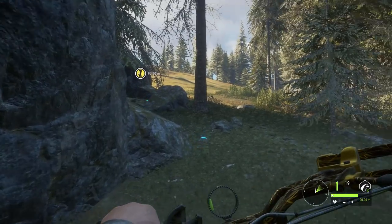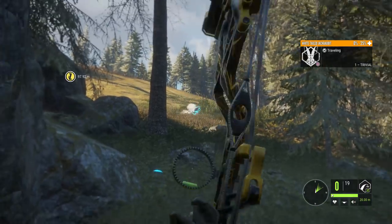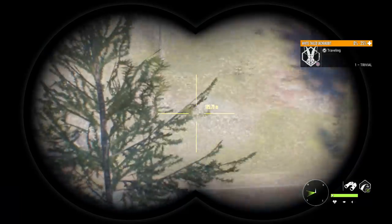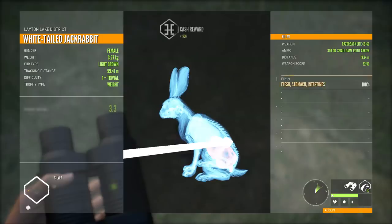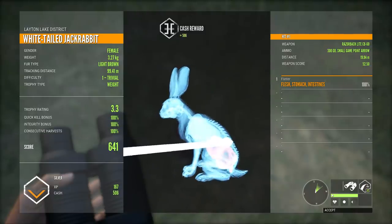No rabbits at the lake I was hoping they'd be at. I've come to another one, and we've got a female hopping around here. And she is down with the bow as well. I thought I saw something over there, but I think that's just some brush — and it is. Let's grab this one and see if there's anything else around this lake, because one rabbit by itself is somewhat uncommon. A little bit bigger for this one though — 3.3 trophy rating and a 641 silver.